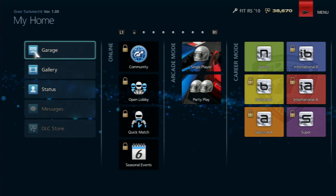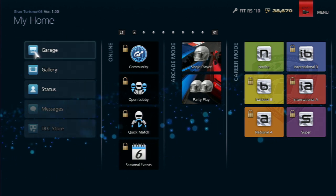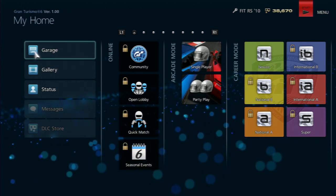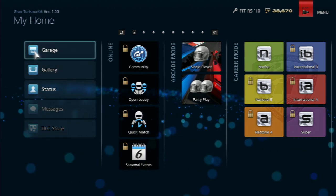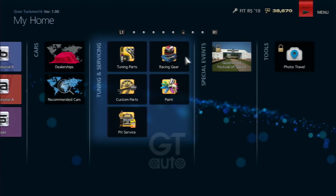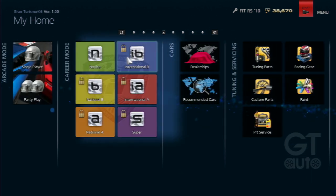The menu system was one of the biggest flaws of GT5, also on PS3. It was clunky, slow, and a really frustrating experience — more annoying than anything else. This is clearly one of the first things they looked at when producing GT6, and the menus here are very clean, crisp, and quick.